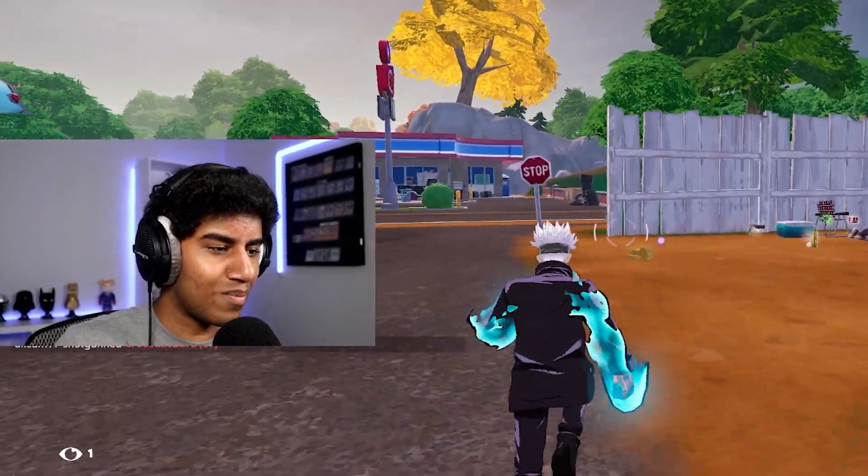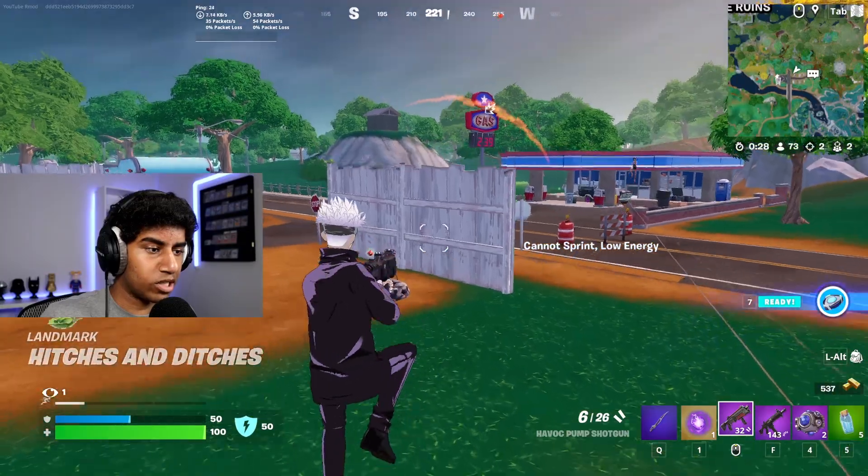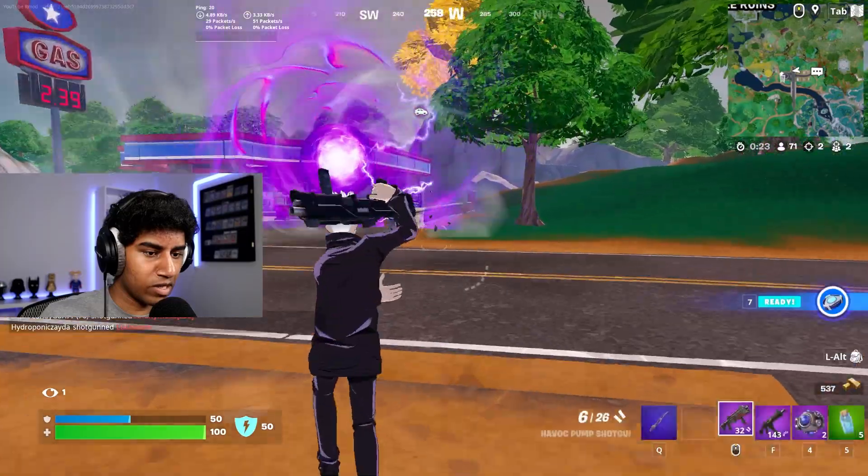It has three charges and the same amount of impact. In order to actually get both of these mythics, you can either get them from world drops such as floor loot or chests, or you can get them from cursed llamas, which are pretty much like the supply drops of this event.